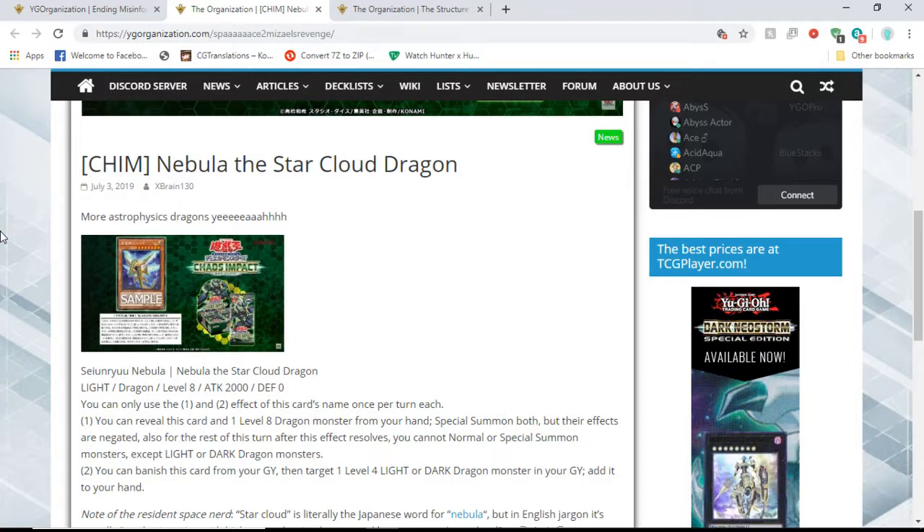Red Eyes can't use it because Red Eyes is level 7. But anyway, the second effect is: you can banish this card from your graveyard, then target one level 4 light or dark dragon monster in your graveyard, and add it to your hand.